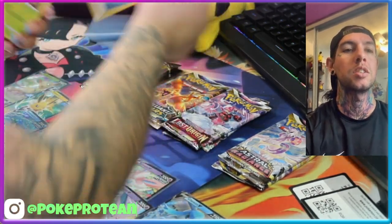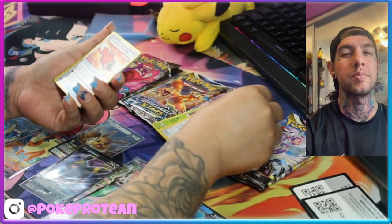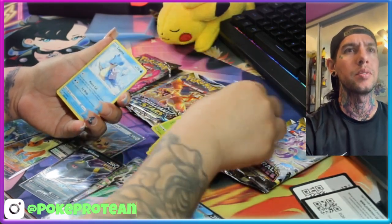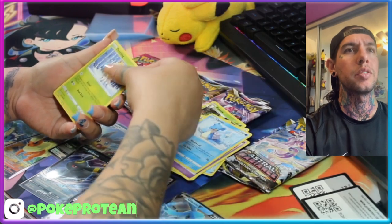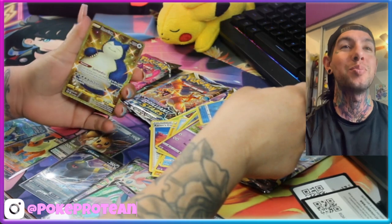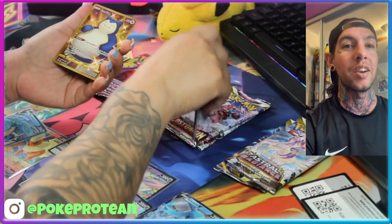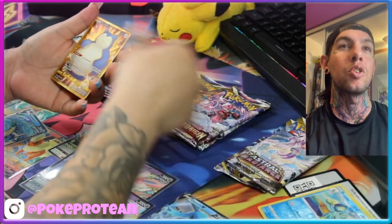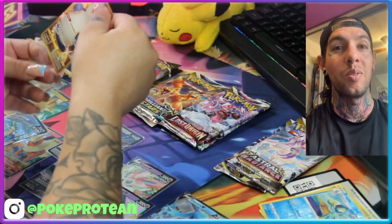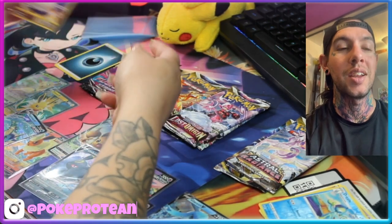Dark energy. It's kind of weird looking at yellow borders now, even though we opened many packs of Sword and Shield stuff. Oh — first pack magic! From the only Chilling Reign we've got, the secret rare gold Snorlax! Wow, one pack magic — she always pulls the best things. Nice!